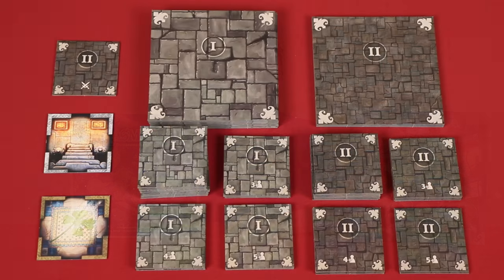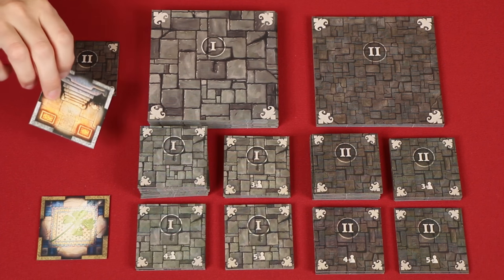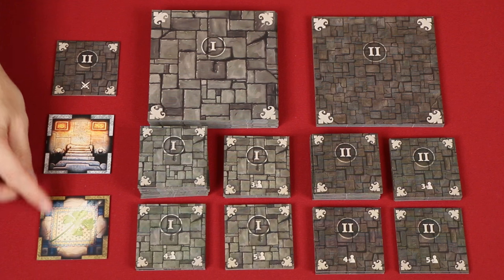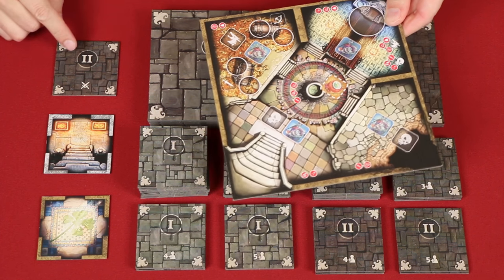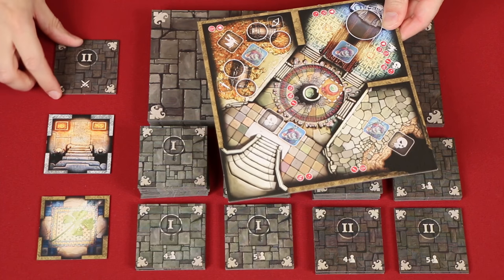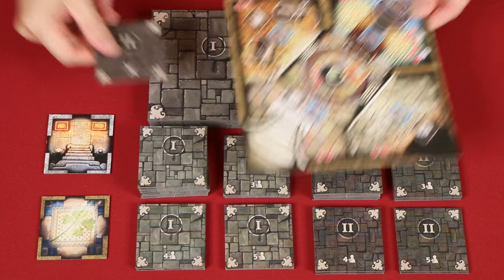To set up, first sort all of the dungeon tiles by size, and the Roman numerals and other values you'll find here on their backs. There are also two double-sided tiles, and these you can just set aside for now. Then return to the box this large dungeon and smaller tile marked with these swords — they're only used in the Epic and Alliance versions of the game, which we'll refer to later.